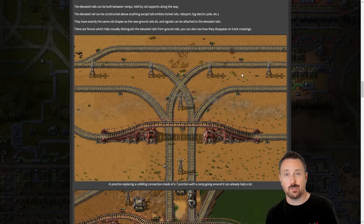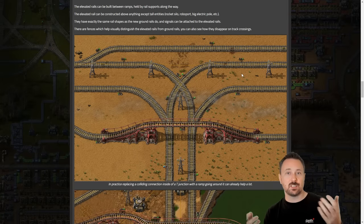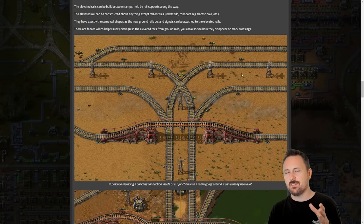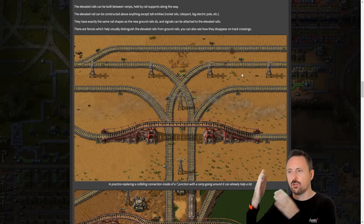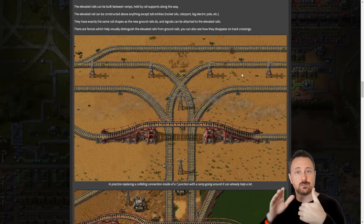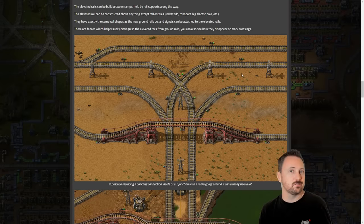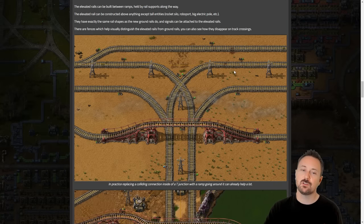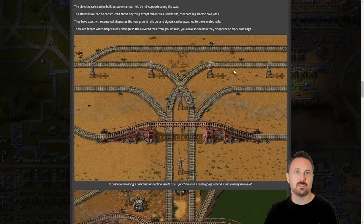Is it going to be good? I don't know. I'm thinking about city blocks — that's a thing. Instead of having the rails on the side of a city block, maybe have the rails going through the middle. Maybe that's a good idea, maybe that's an awful idea. It's certainly something we're going to be experimenting with a lot in terms of these combinations. I definitely think you can build some things underneath the rails and that's going to be interesting to figure out.